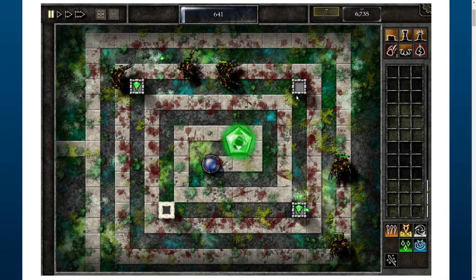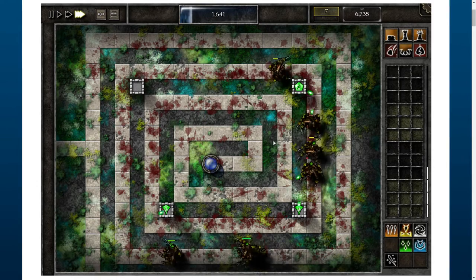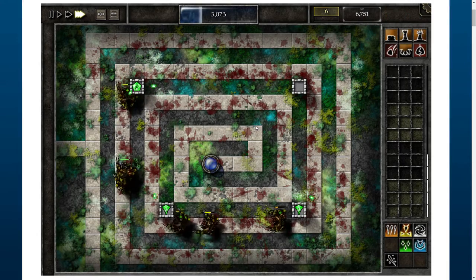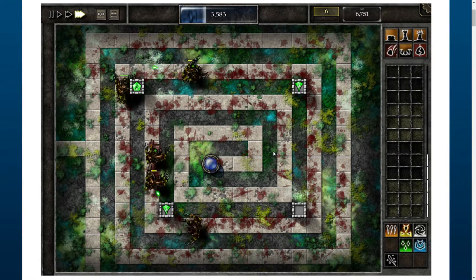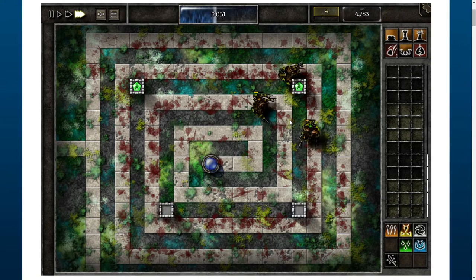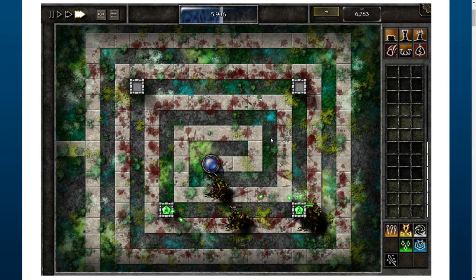I'm swapping towers so that they are constantly in use and none of them are just sitting idle. The only thing I probably did wrong is that I didn't upgrade at this point so that I'd have two level eight towers instead of one level eight. This should probably be done when only giants are left, and then you just swap the towers around.